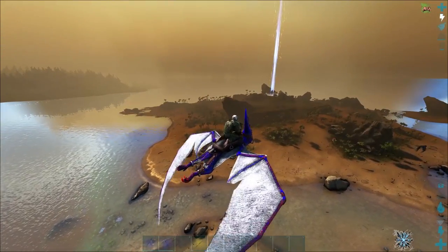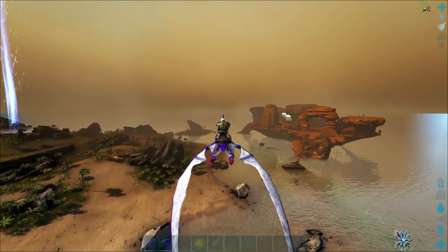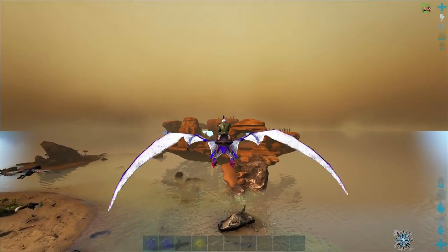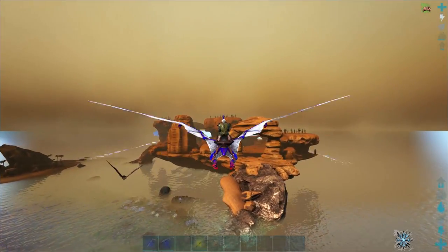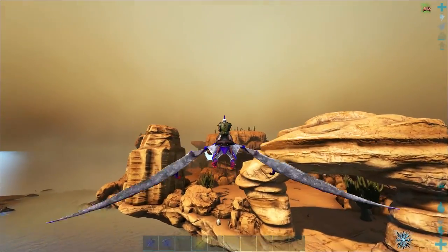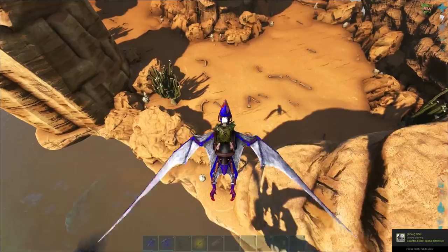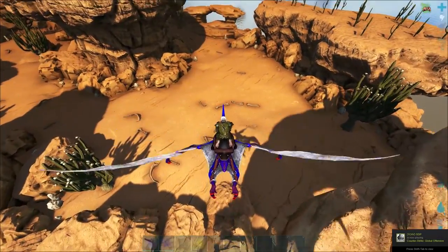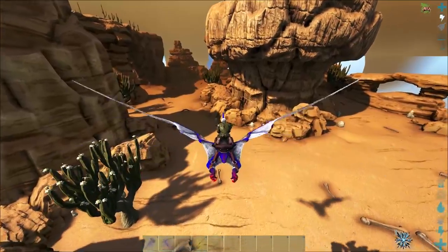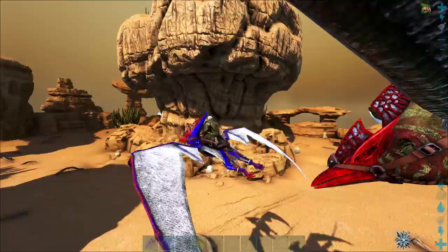We are at the north island. That bit is familiar, but this bit is not. This is the Scorched Earth part of the little island, so we've got all the resources and things we need. I can see salt, and we've got bones and things as well — I think we get salt from them too.